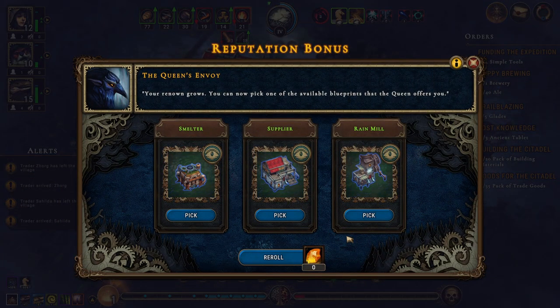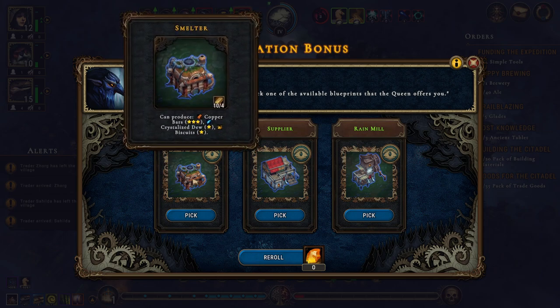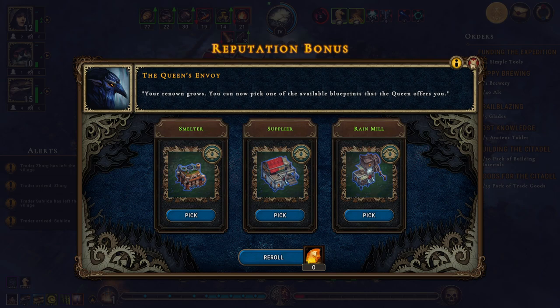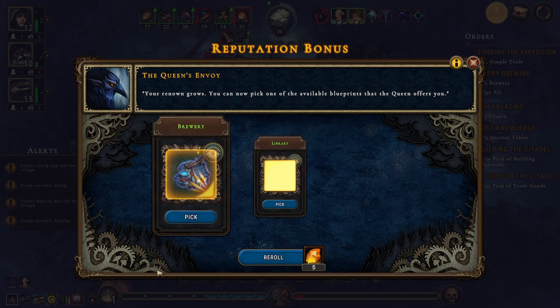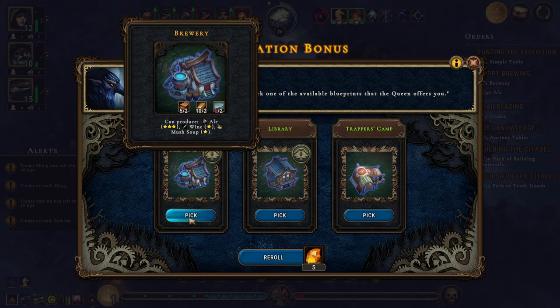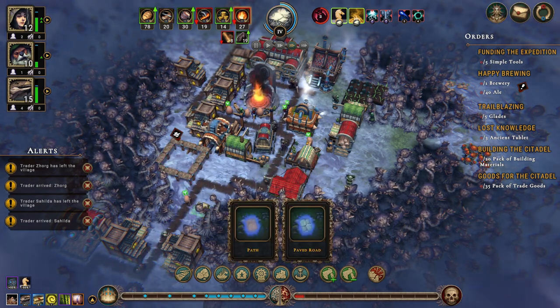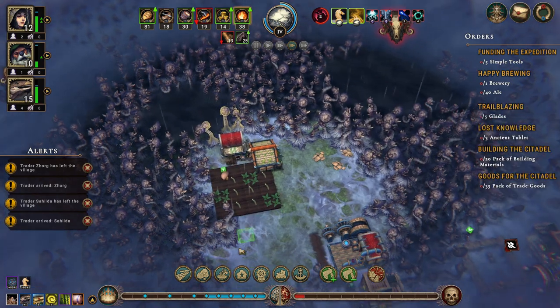We can get a new building — the rain mill for the flower is really nice, but we don't really need oil and manuscripts. The supplier, the smelter — well we could do with the biscuits. We need packs of trade goods but I really don't want to make them. It's free to reroll — oh, the brewery! Pick that, pick that and build it. It's going there.